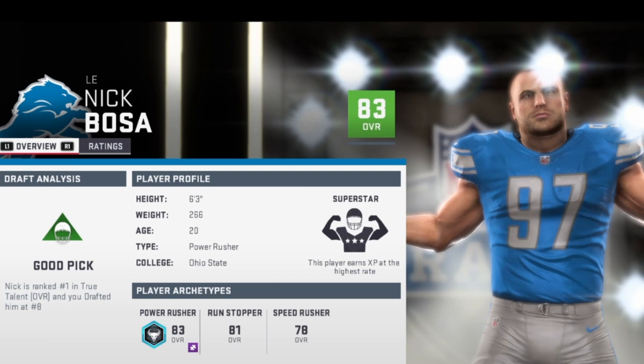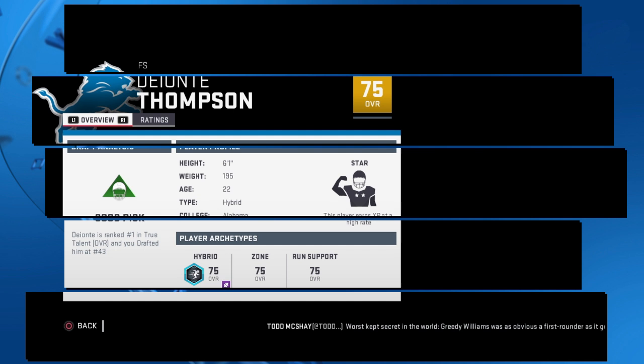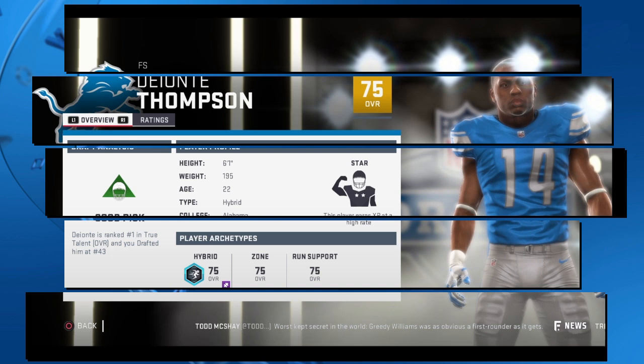We'll be drafting Nick Bosa from Ohio State University. He's a scheme-fit defensive end that should be able to make an impact right out of the gate. In the second round, we'll be selecting safety Deontay Thompson from Alabama.